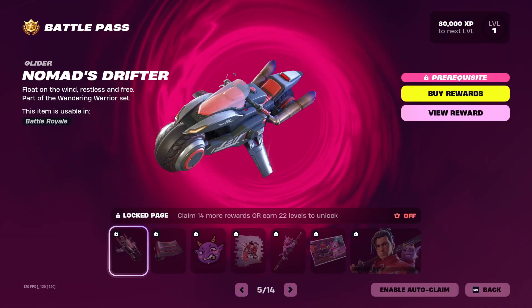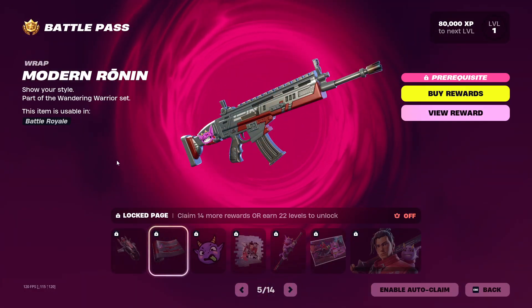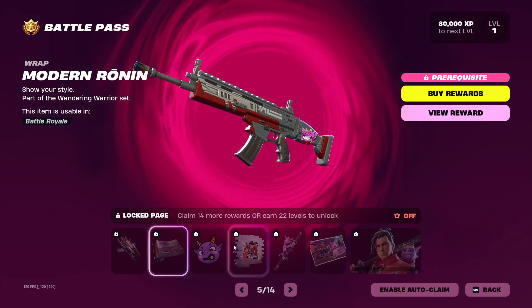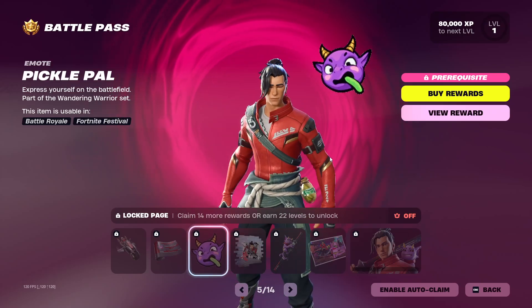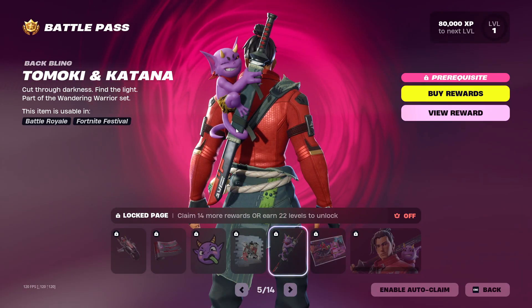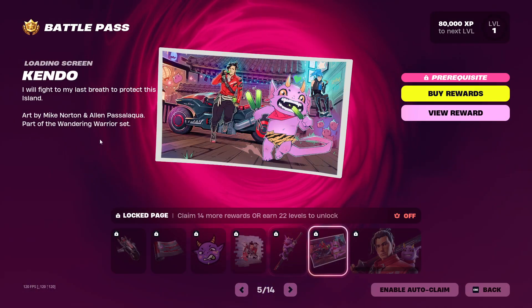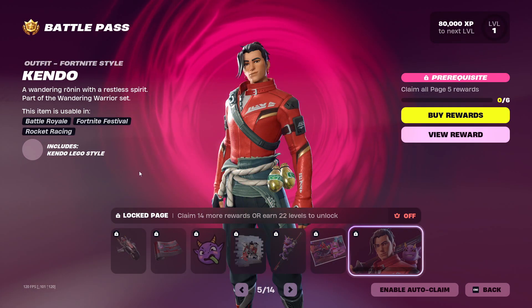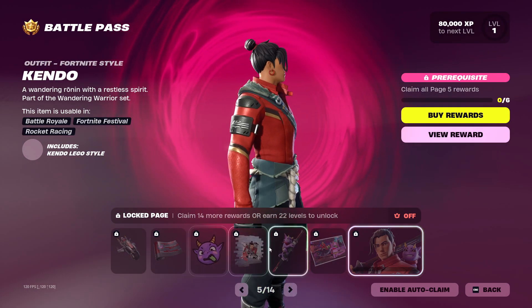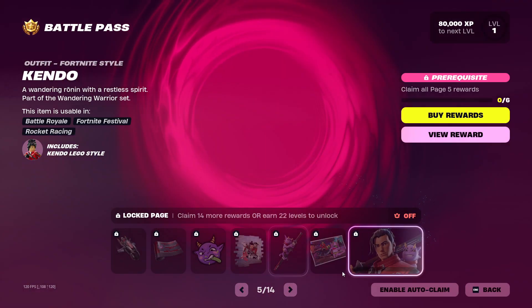We've got the Nomad's Drifter glider, a surfing glider, the Modern Running weapon wrap, the Pickle Power emote, the Determined Kendo spray, the Tumaki and Katana — that's the pet — the Kendo loading screen, and then the Kendo skin. I hope you can put this pet on any skin and don't have to just put it on Kendo.